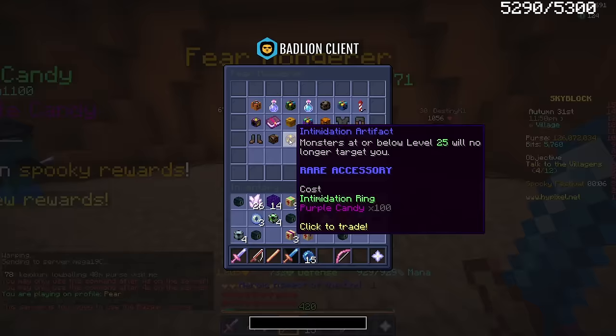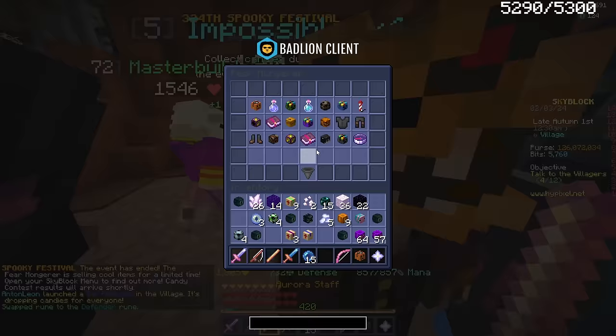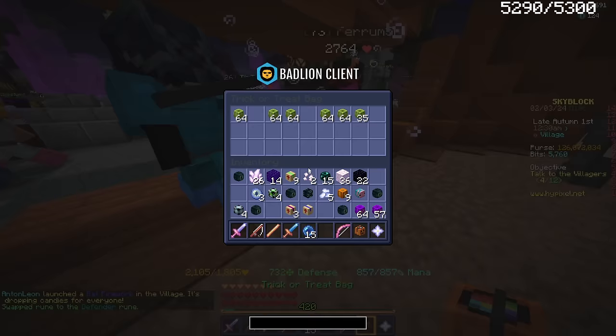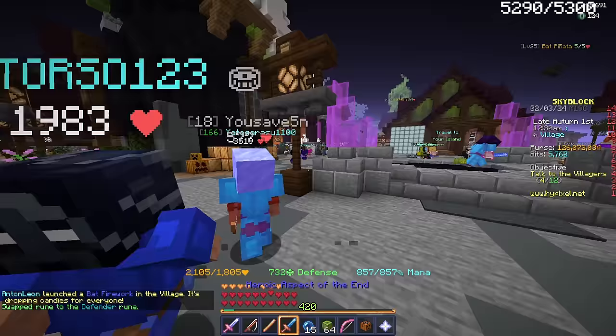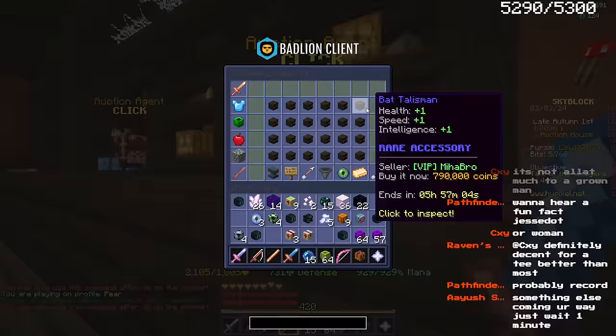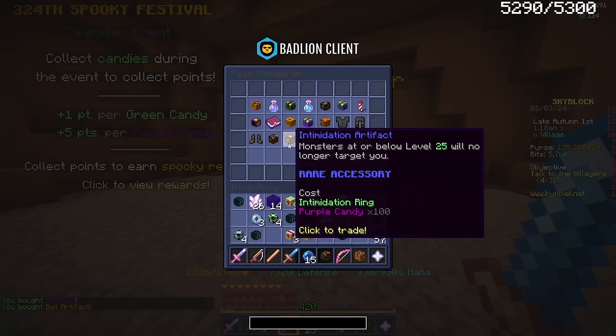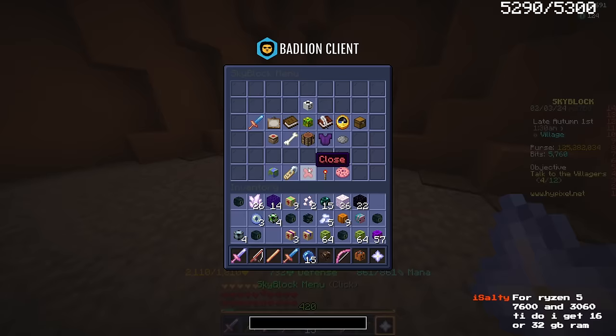Let's go to the hub real quick and see if I can get anything cool. I do want the intimidation artifact and the bat artifact. I need a bat talisman first — oh, I can get that easily, it's so cheap. There's so much right now — are they this much because it's spooky fest? I'll just buy one. Bat ring and bat artifact, nice. And now I also want to get the intimidation artifact, let me get my intimidation ring.